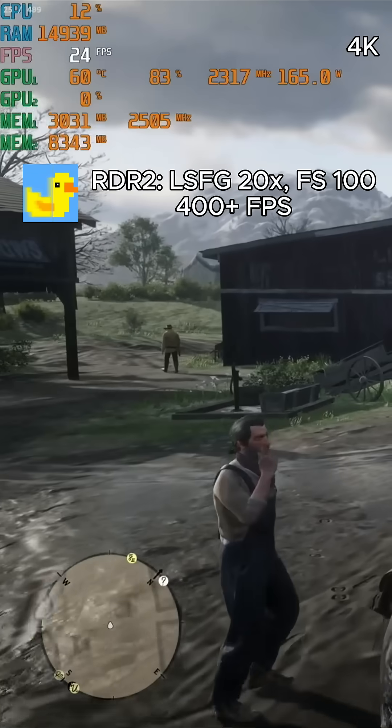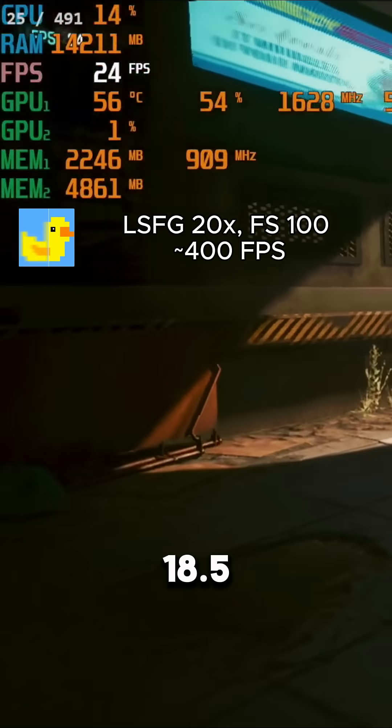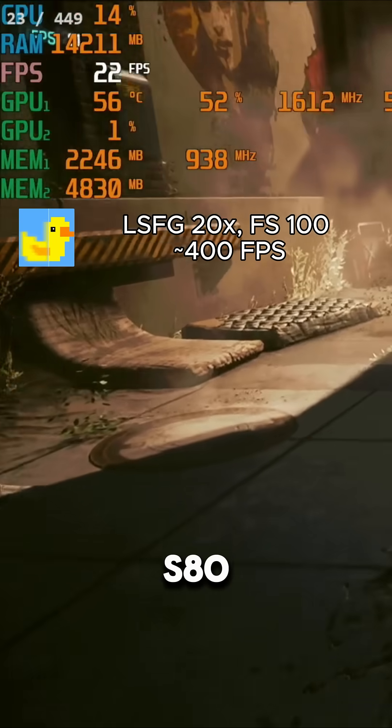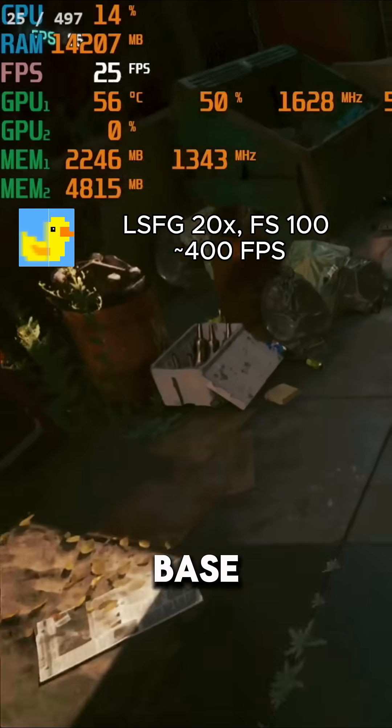At 4K, we can get 22 FPS and then have about 400 generated frames. Cyberpunk at 1080p low only gets 18.5 FPS on the MTT S80, but now we can get about 450. However, the game plays bad and slow because the base FPS is too low.